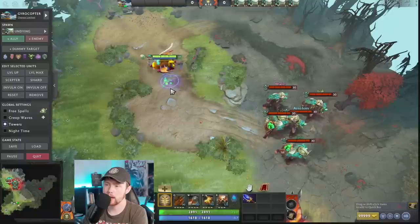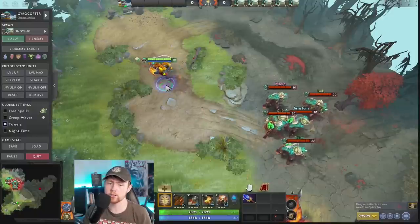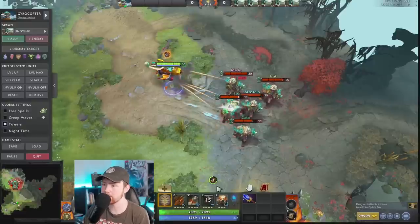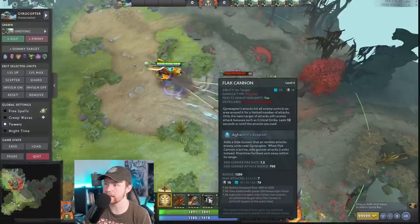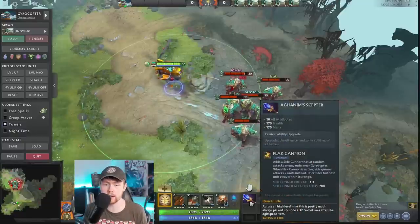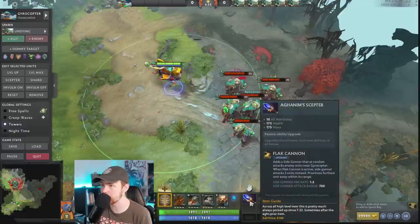Some other strengths of Gyro to keep in mind: he's a super fast farmer and a super good laner. Normally people don't realize this because they play the laning phase all wrong, which I'll get into later. And obviously the other strength is just the massive amount of damage he dishes out in teamfights. If I activate Flat Cannon, I'm hitting everybody in vision within Flat Cannon's radius — and that's a giant radius — in addition to the two shots coming from Aghanim's Scepter constantly.